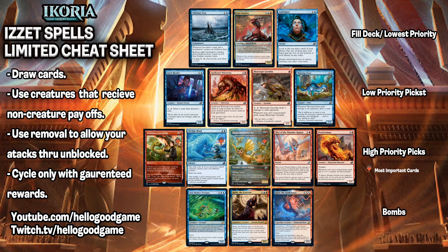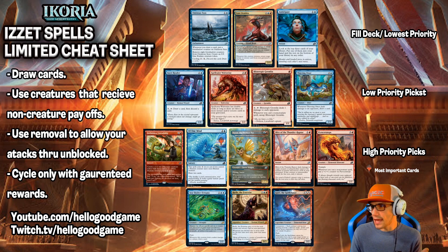Right where it says Bombs, we have the Bombs of the set, and then we go into our High Priority Picks, and our most important cards of the deck have this Magic Planeswalker symbol on it. Sprite Dragon, Of One Mind, and then Forbidden Friendship. Those are the main cards of this deck, and then we move into our Low Priority Picks, and then our Filler Deck / Lowest Priority Picks. We also have some notes included within the cheat sheet to give you a general idea of what each deck is doing.